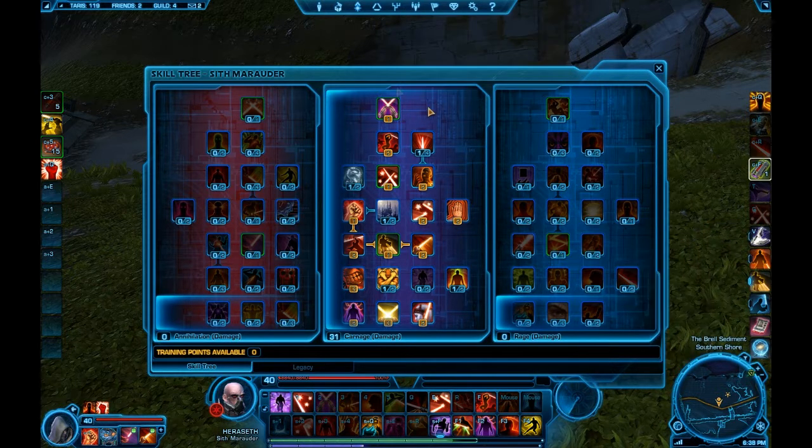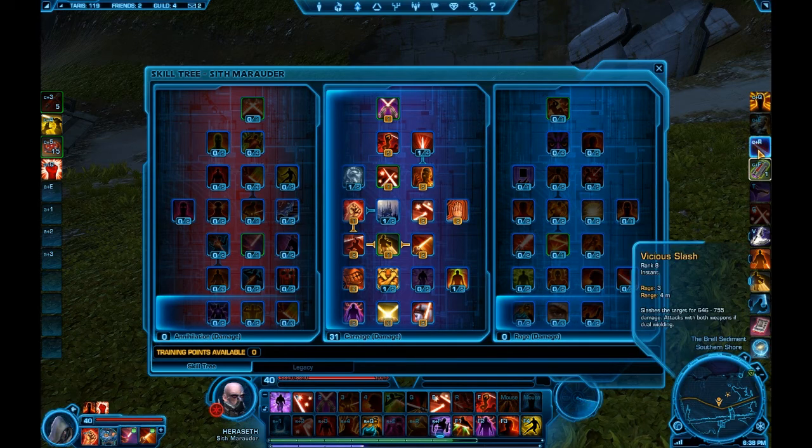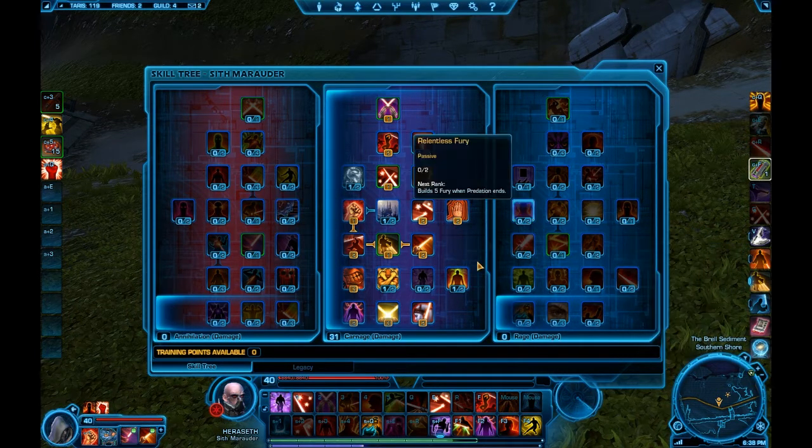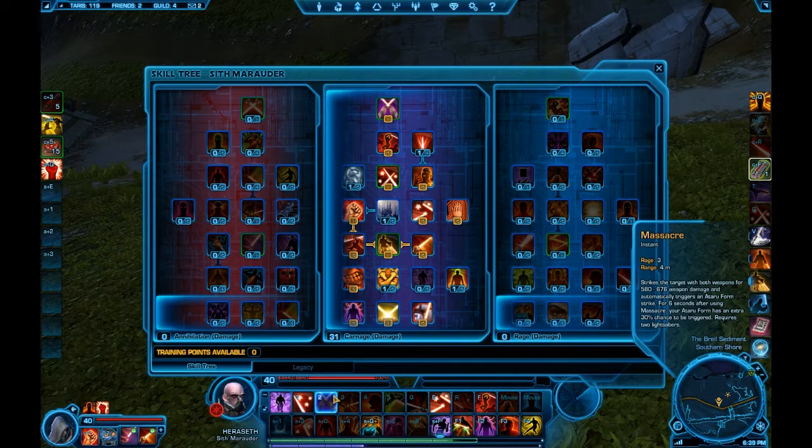What I have is this ability, Massacre, that I got from my talents. It's replaced this one over here, which is called Vicious Slash. Vicious Slash uses 3 rage for me and slashes the target for 646 to 755 weapon damage. Massacre is the exact same rage cost — so it's a question of whether I want to spend my global cooldown on this rage ability or that one. Except this one hits for a little bit less damage but triggers another ability as part of my Ataro form, which hits for an additional 166 energy damage. So I hit for three times every time I use Massacre instead of just two times with Vicious Slash.